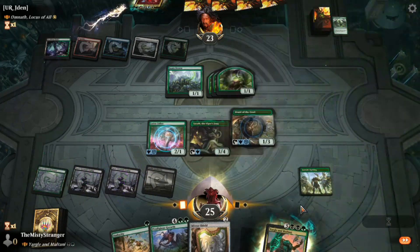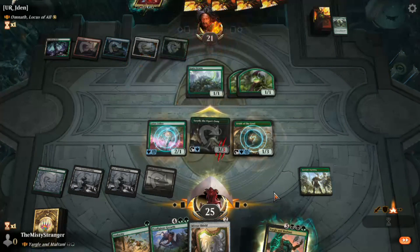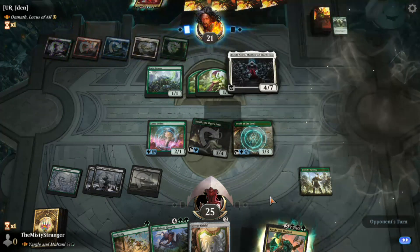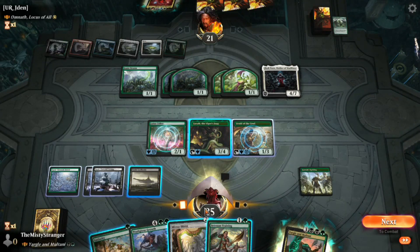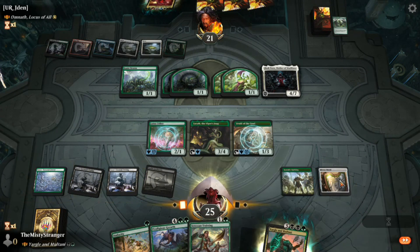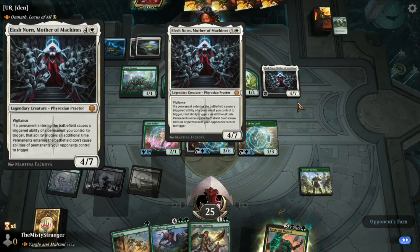If we can get Yargle out and get the Viper's Fang on him, we'll be in good shape; otherwise we're going to have a problem. We'll have five mana next turn — we'll probably do the Garak's Uprising and the Druid of the Cowl. But pretty soon they're just going to be making tokens and tokens. We attack with the Viper's Fang just to see if they actually block with everything — nope. Here comes a land, undoubtedly. This is a very nice card, especially when coupled with Landfall.